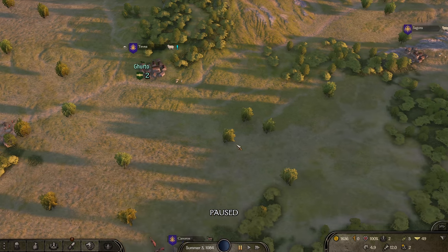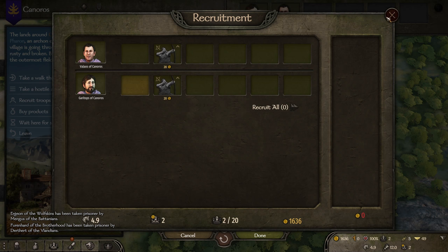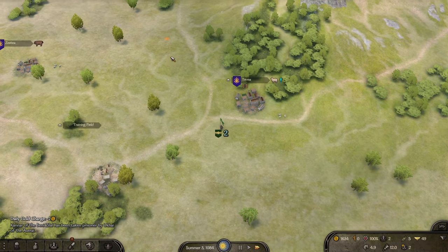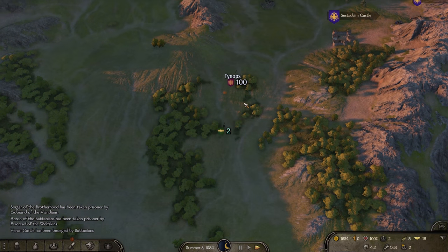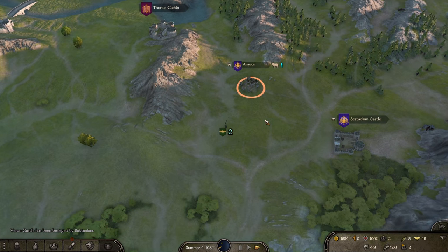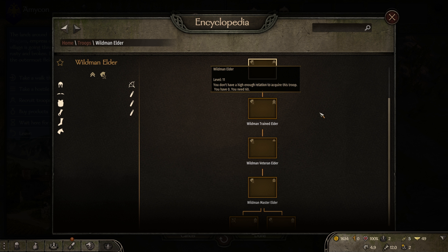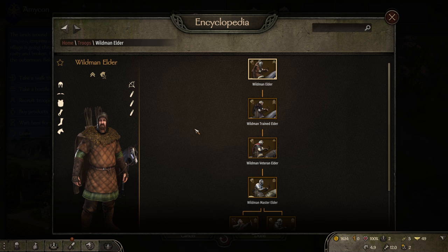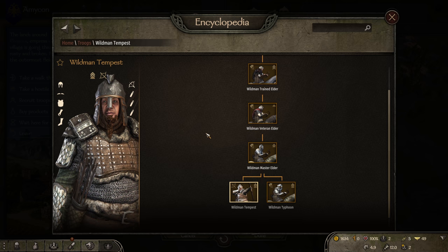Now we want to find some troops so we can do quests and do things. We might actually skip earning lots of money around Poros even though it's exceptionally easy and good, because we just want to get going. There are some good quests up in Batania - those are also more of our lands since we are Batanian, we are a little scoundrel. Here we go - we have some unavailable nobleman troops. This is the Wildman Elder and they start on horses because they're noble troops, and they get progressively stronger as we go down.